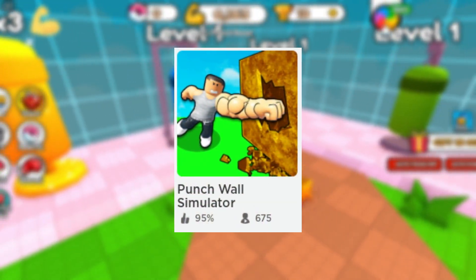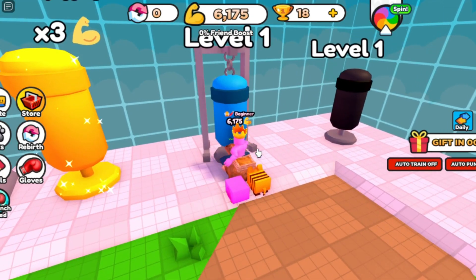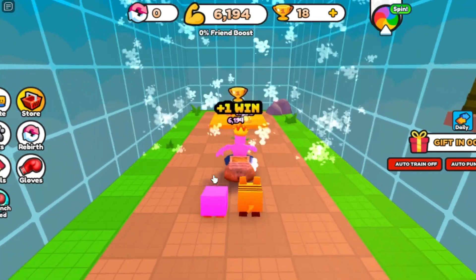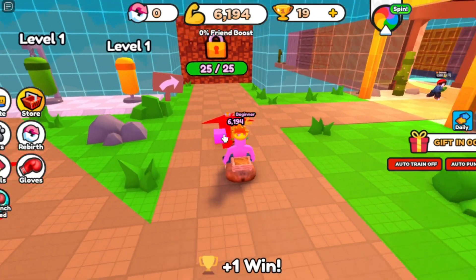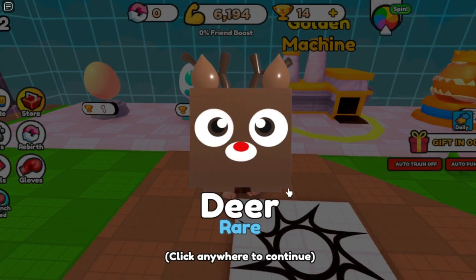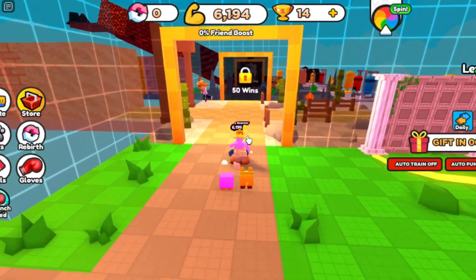Number 9: Punch Wall Simulator. Whenever you punch the punching bag, it gives you more strength. You then use that strength to punch a wall and break through a series of walls. Once you reach the end, it gives you trophies. You can use those trophies to buy eggs, which give you pets. The pets make it so every single time you punch the punching bag, it counts for more. And once you have enough trophies, you can go to the next area.